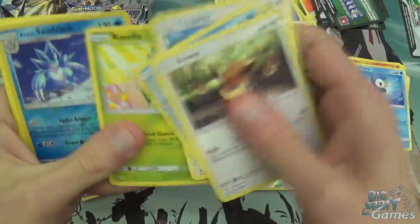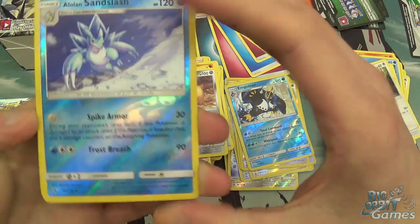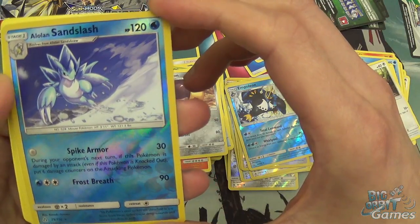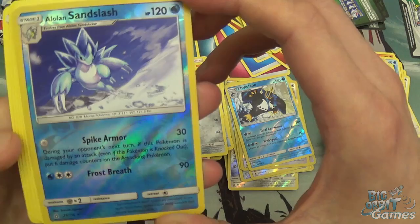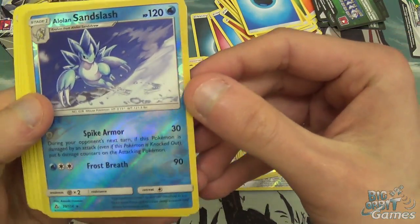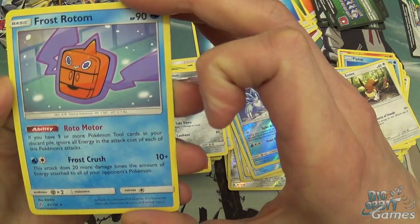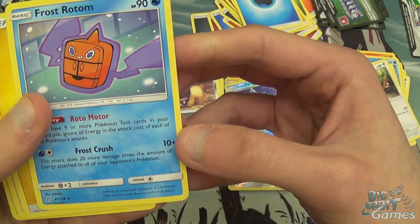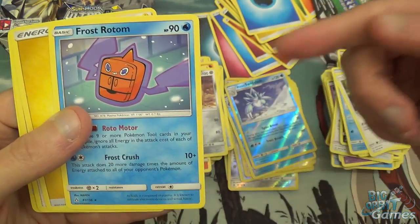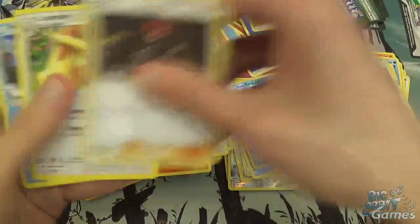Eevee, Vulpix, Stunky, Alolan Sandslash Reverse Holo — looks pretty cool. I do like the new attacks. Spike Armor: during your opponent's next turn, if this Pokemon is damaged by an attack, put 6 damage counters on the attacking Pokemon, and also deals 30 damage. It's just solid to have an attack that doesn't cost anything. Frost Breath isn't too bad either. And a Frost Rotom — that one's really good actually. This attack does 20 more damage times the amount of energy attached to all your opponent's Pokemon. That's hilarious, unless you're playing the mirror match against a Rotom deck. I seriously want to build a Rotom deck now.